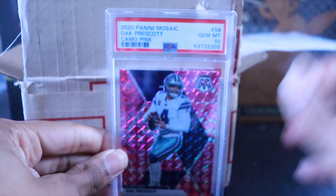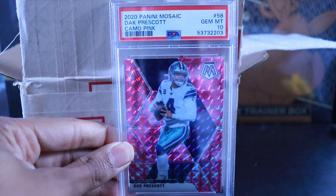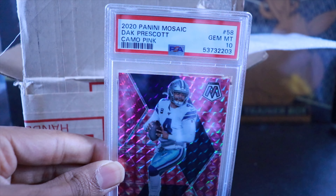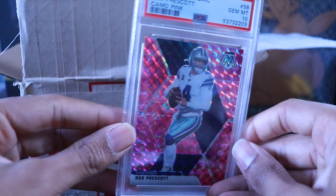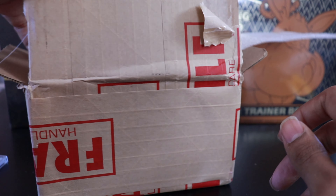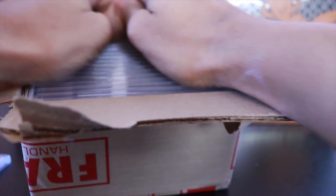Starting off with a Gem Mint 10 for Dak Prescott — very nice, a good way to start. Dak is playing at an MVP level so far this year, so hopefully he can capture that award and add it to his resume. Gem Mint 10 Dak to kick things off.